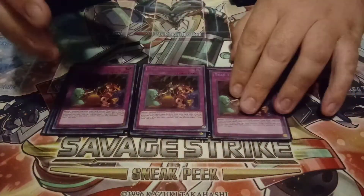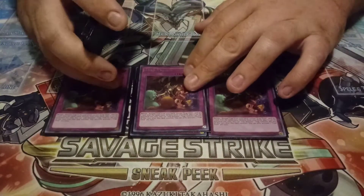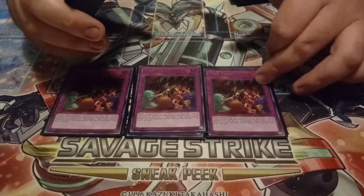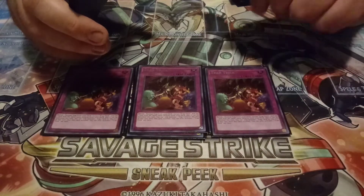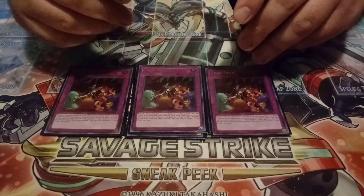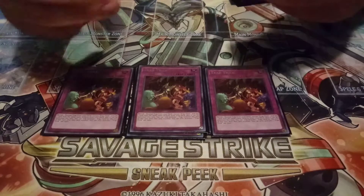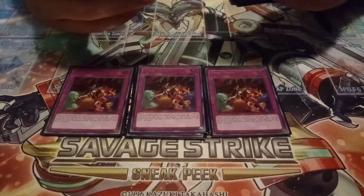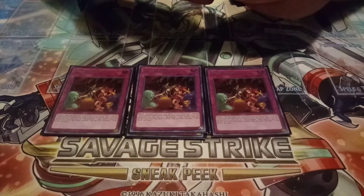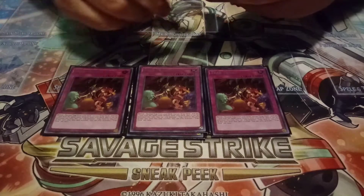I'm still playing three copies of Trap Trick. I kind of want to try out playing Pod Extravagants because I have them, but I do like playing Trap Trick because it gets around Ash. If I would get Ash'd playing Extravagants, I don't lose cards from my extra deck. Even though we play three Sarahs, I kind of don't want to lose those Sarahs.